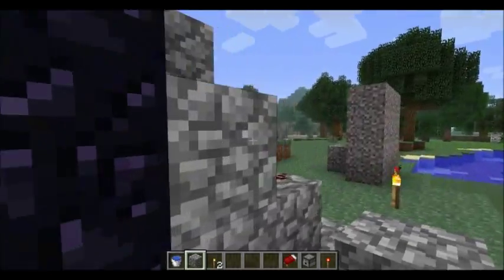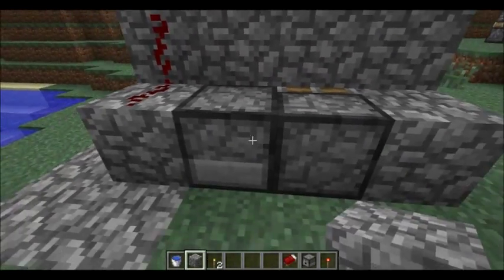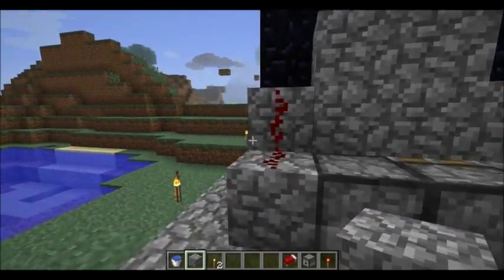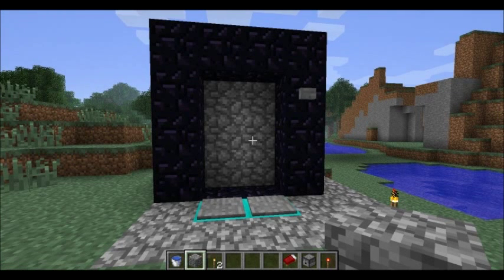The wiring for the button — actually, all that matters is this block, this block, and the dispenser. The piston was there for my earlier attempts at figuring all that out, which you could ignore. That's how you make an instant nether portal in the snapshot 1.2. Thank you for watching.